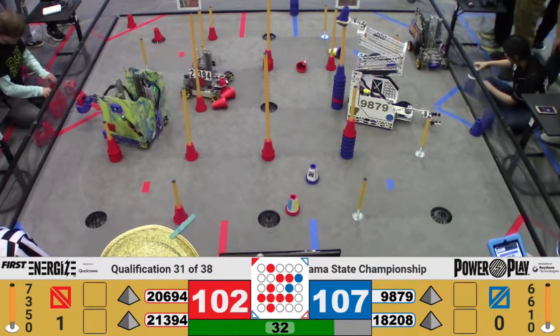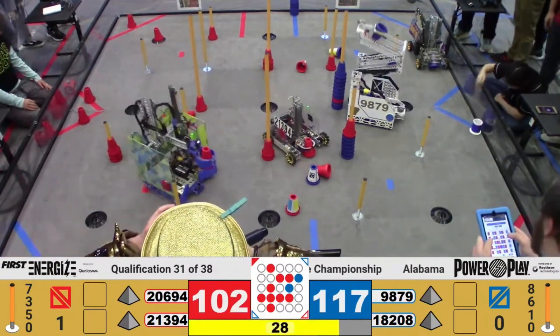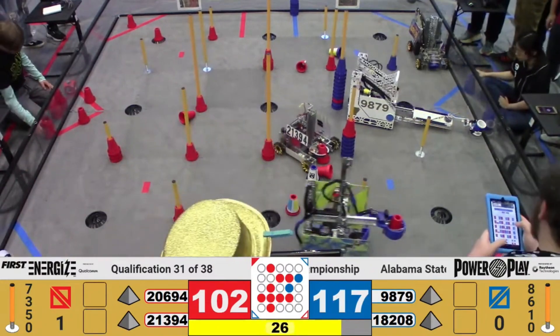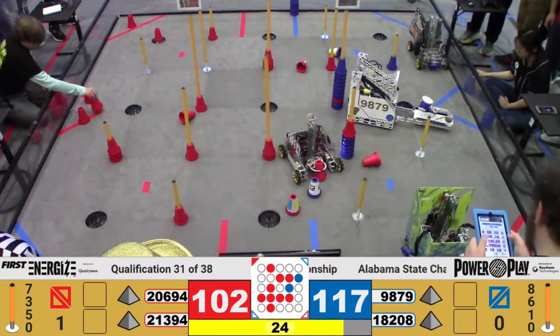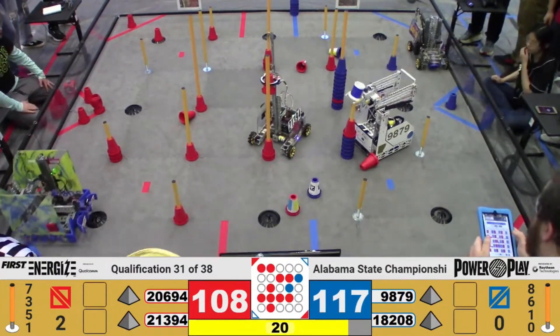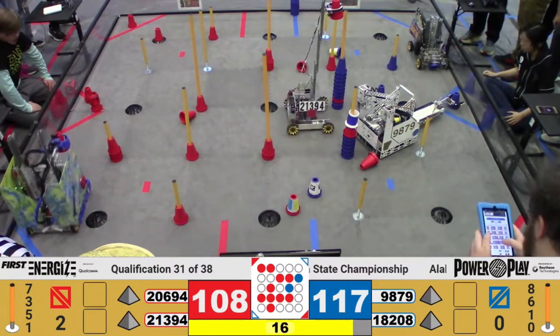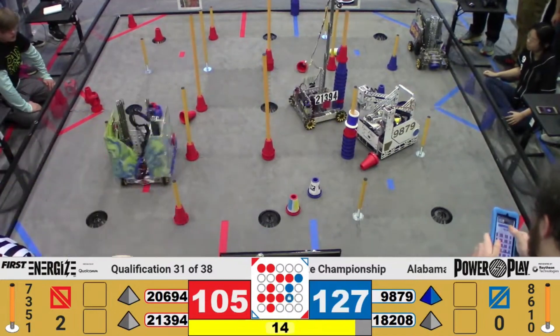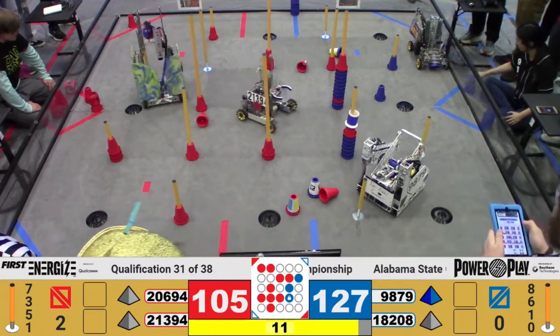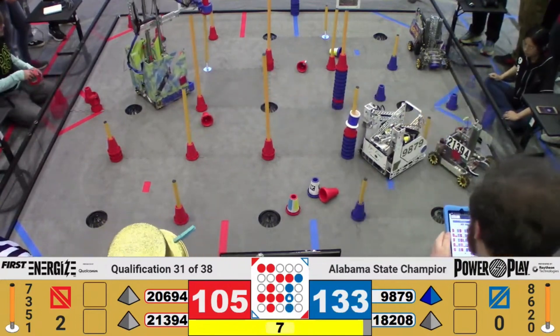It looks like Craft Coalition goes back into the substation with another cone in possession. Now they're going over to the blue alliance side of the field. That is a cone in the terminal. And it looks like we have an almost successful circuit here for the red alliance — they're going to have to get on that ground junction over there. And that is a beacon on the field for both teams. Blue alliance has a beacon completed. It looks like we have the Craft Coalition medium junction attempt here.